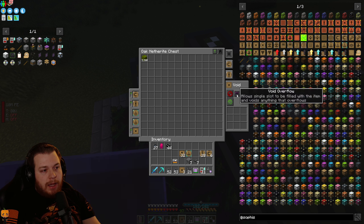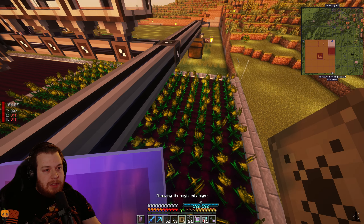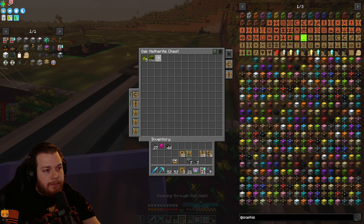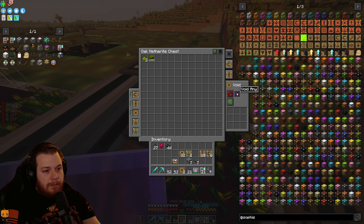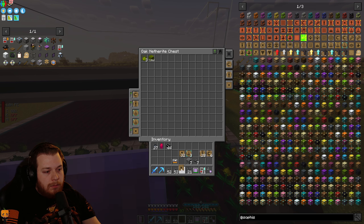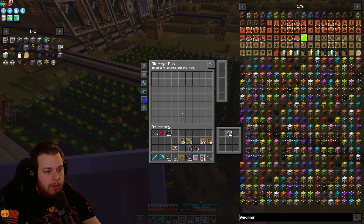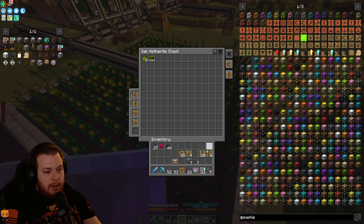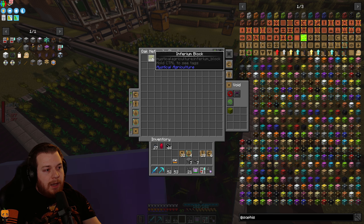Using their sophisticated storage, I'll come over here, take out another stack upgrade and place a void upgrade. The void upgrade is going to be set to allow a single slot to be filled — I only want a single stack of the blocks. This is just a server safety precaution. I'll do this at all of them: single slot inferium on each of the four chests.